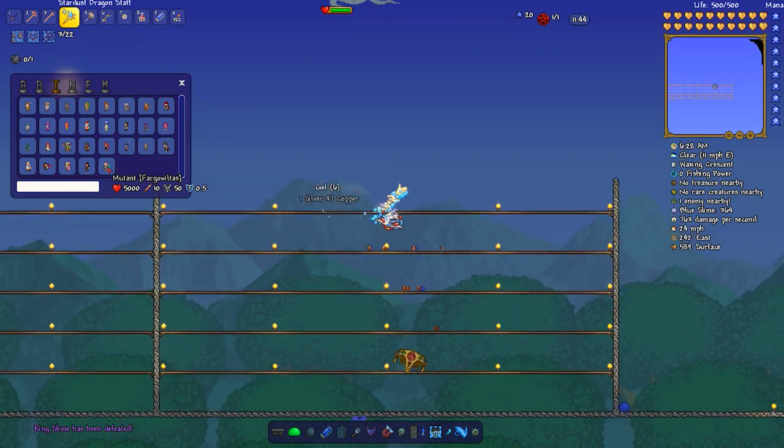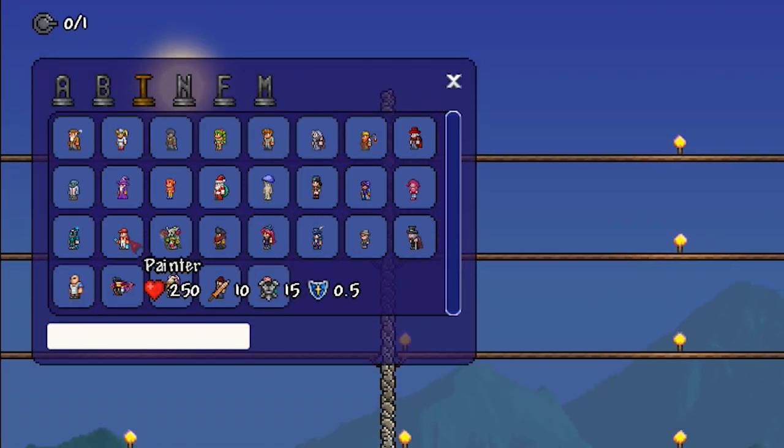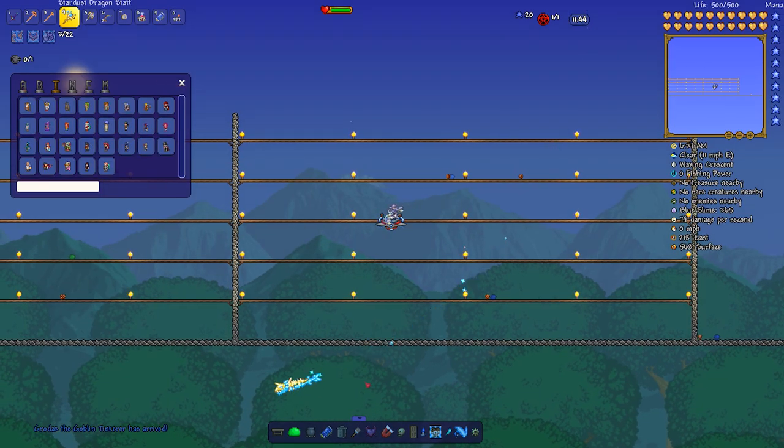You can also spawn town NPCs. So if you want a specific NPC like the Truffle, you can spawn him directly. The options are very broad and very useful — that's the NPC browser.